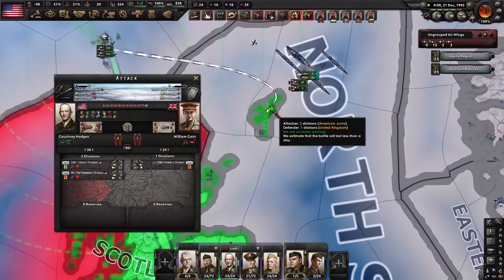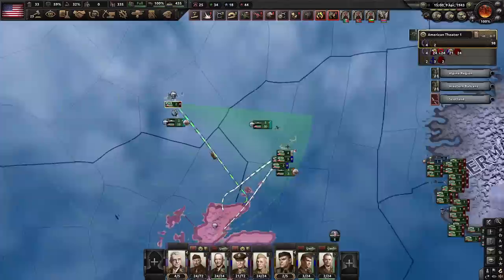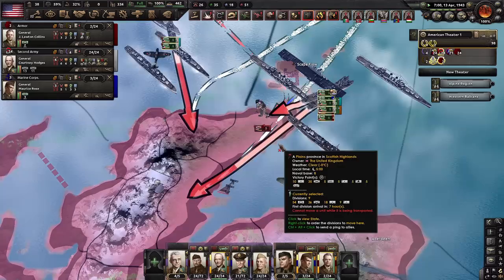One more naval invasion before I can go for the grand prize. What wonderful timing — we've got green sea, operations are a go. Execute War Plan Red, or Violento.